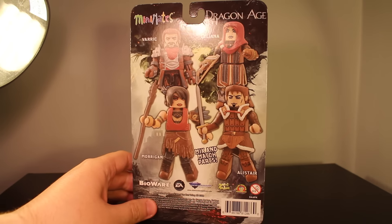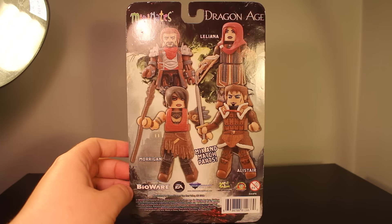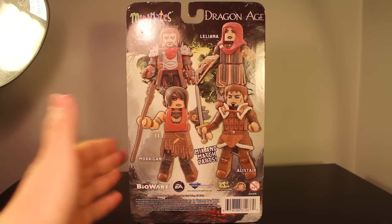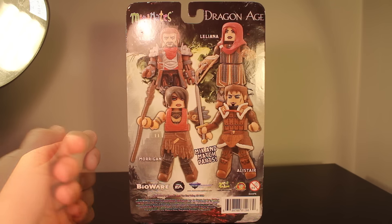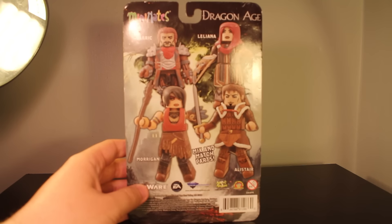On the back, same thing as before — just the same picture — and then you've got Varric, Liliana, Morrigan, and Alistair. Mix and match parts. No character information, so good luck finding out who these are if you've never played any of the games.